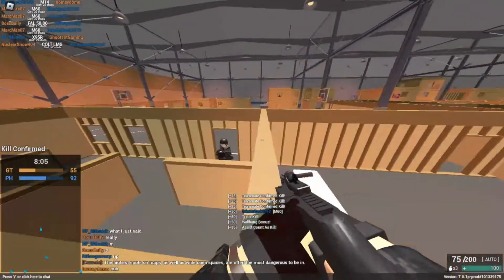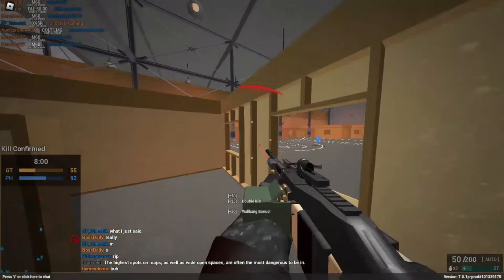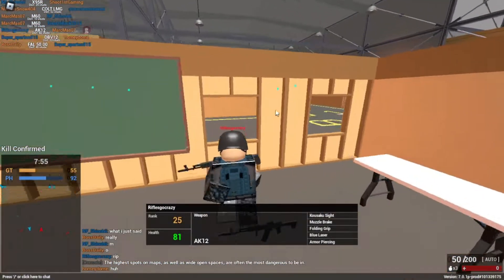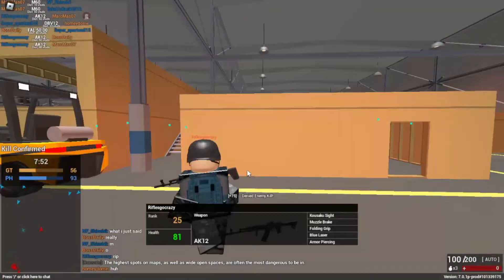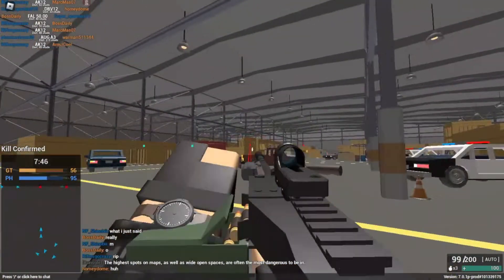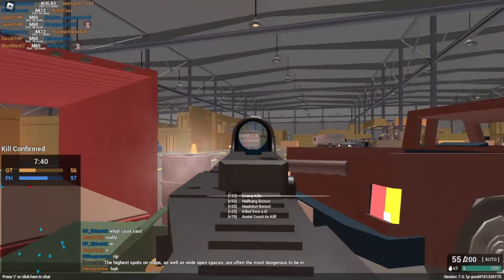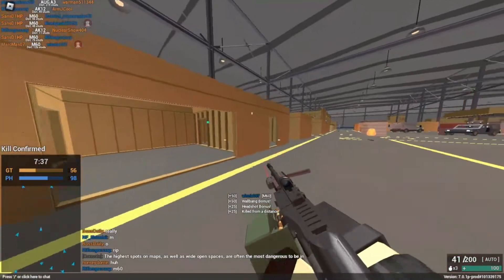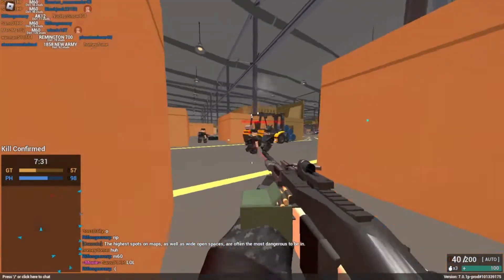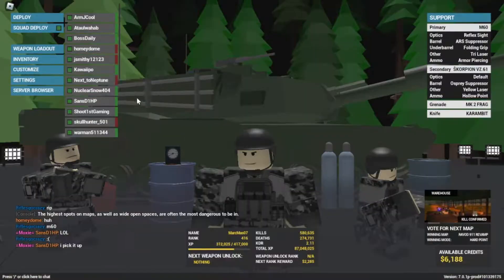Before, it had way more recoil and couldn't have this low of a recoil. I'm pretty sure before this update the recoil wasn't even half as good as this. But with the new suppressor update, I'm using the ARS and Fall Link attachment — you can see how good it is.